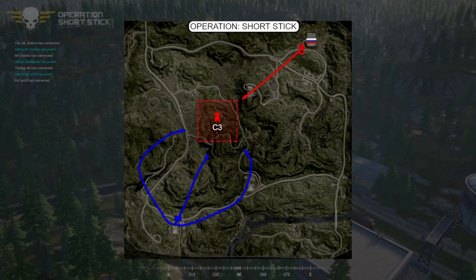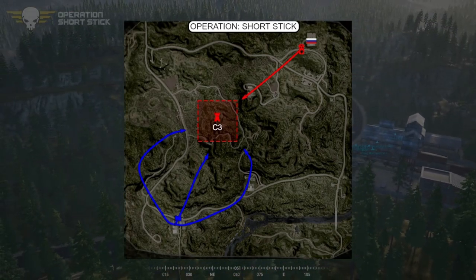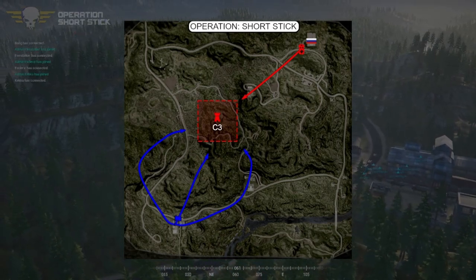Operation Short Stick is an attack/defend scenario — Aussies vs Russia on Fool's Road. The Aussies know whereabouts the supply base is in Charlie 3 and their objective is to destroy it. Russia are establishing that supply base via a convoy from their main. They need a logistics truck with a Tiger escort to transport supplies to Charlie 3.